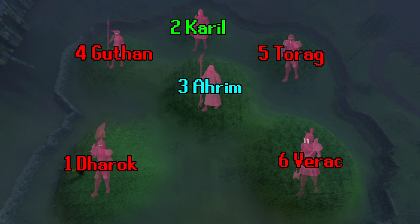Now onto an overview of the mechanics. There are six hills and six brothers. You'll need to kill all of them before looting the final chest at the end. Your kill order should be Dharok, Karil, Ahrim, Guthan, Torag, then Verac.